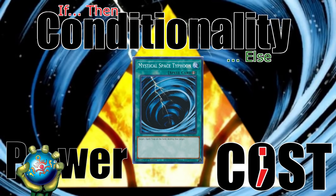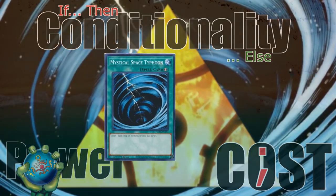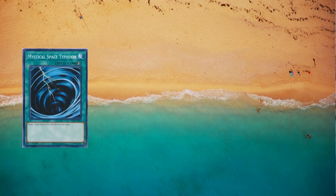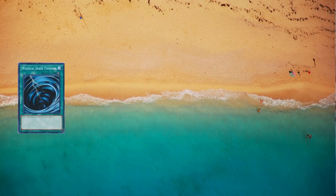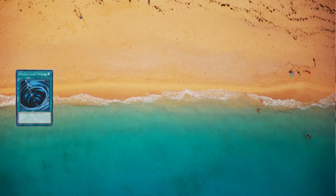Mystical Space Typhoon is Spell Speed 2, giving it one of the largest activation windows in the game. It has no activation restrictions or other forms of conditionality, and the only cost to the card is running it in the deck, since MST is 1-for-1 in terms of physical card advantage. It is tempting to call the card overpowered or a design mistake, but I think of it as the high watermark — effectively setting the standard for fast spell and trap removal, being the gold standard for other cards to be compared to.